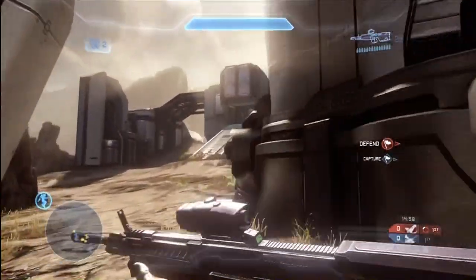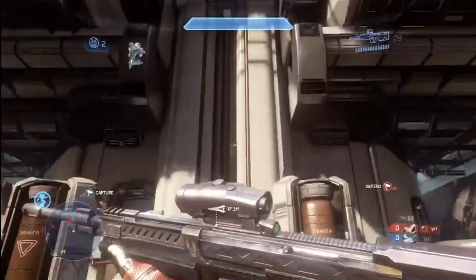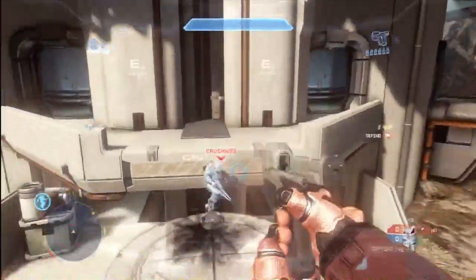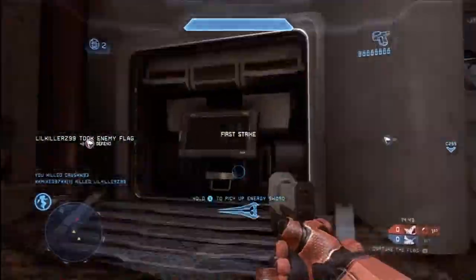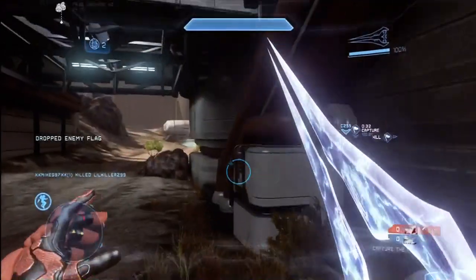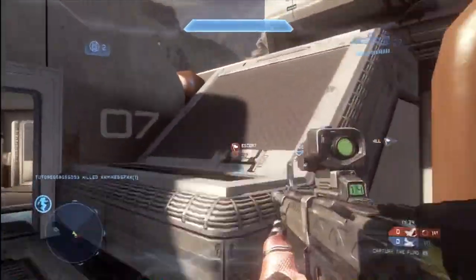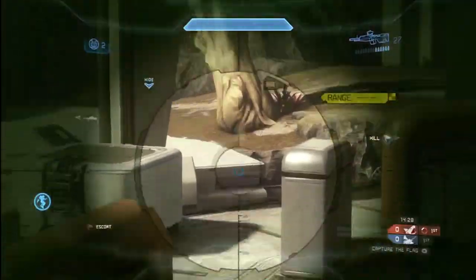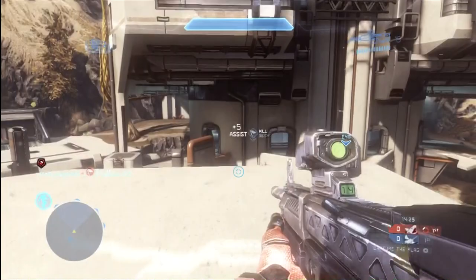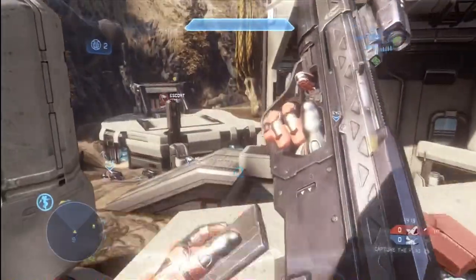Right off the bat, I rush for the energy sword, and that's really a good tip for absolutely any map, any game type. You want your team to control the power weapons because that's going to really affect the balance of power in the game. I don't beat the blue player to the energy sword, but I do get the melee attack, finish him off, and confiscate the weapon. A lot of times several players are going to be rushing for those power weapons early on, and it's not necessarily the first person to pick it up who wins. Sometimes you're better off taking everybody down before you actually grab that weapon.